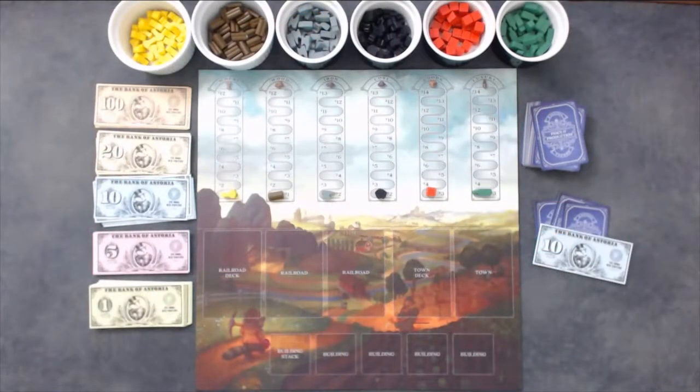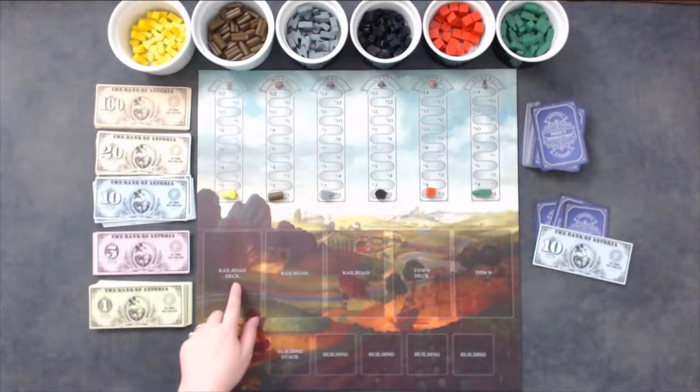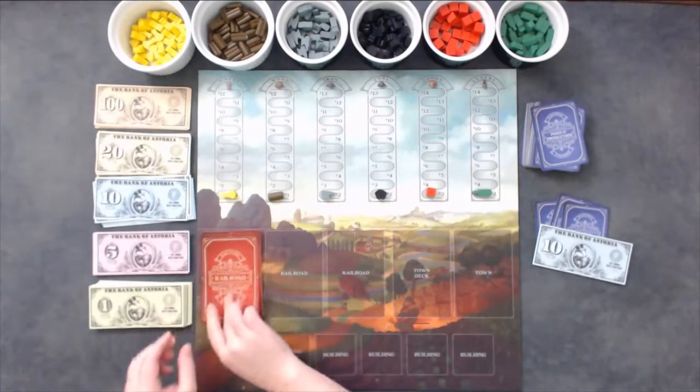The railroad deck will change depending on the number of players you have. If you are playing a 5 player game, leave all the cards in the deck and shuffle as normal. If you are playing a 4 player game, remove the Skunk Works railroad cards. If you are playing a 3 player game, remove the Skunk Works and Tycoon railroad cards. If you are playing a 2 player game, remove the Skunk Works, Tycoon, and Sly Fox railroad cards. Once you have removed the necessary cards and shuffled the deck, place the pile face down on the indicated space and reveal two cards face up.